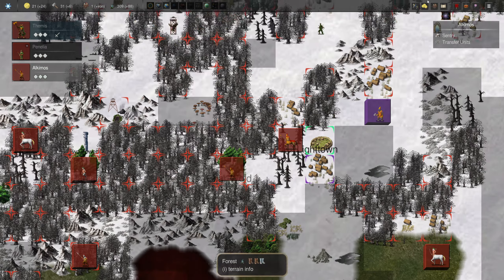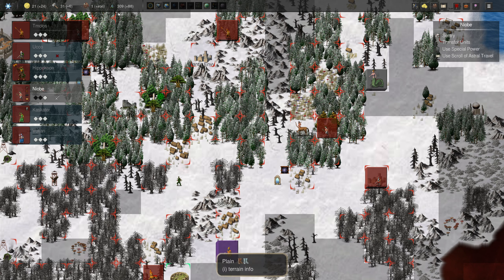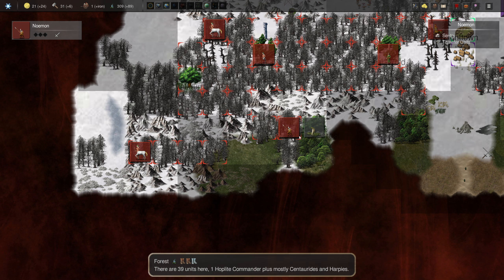We've run out of gold, that is fine. We go back to Niobe here - 309. Callergeist 400. I think we save for the Incarnate Earth Mother. There's also the Summoned Servants of Gaia as well - could be fun to use, I do not know what's going to come from that one. We found another ancient forest - that's good news. Let's bring her down. We found the bottom of Elysium, I think. We've got a lot of herbs incoming, however we've got lots of uses for them. There's never enough, as they say.